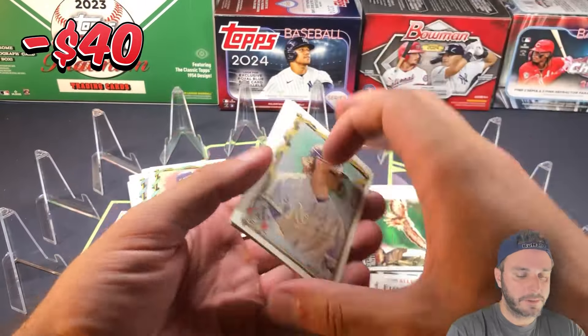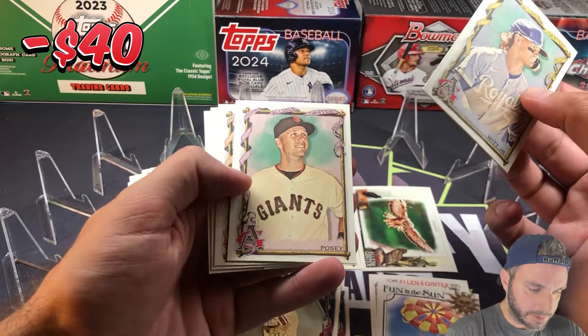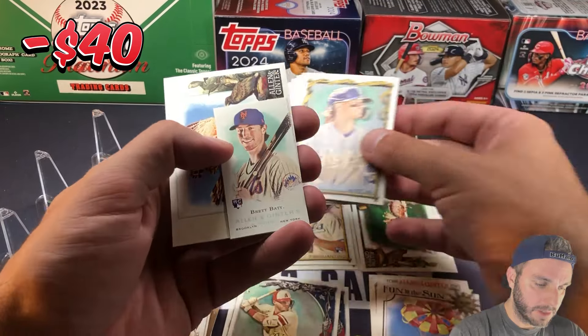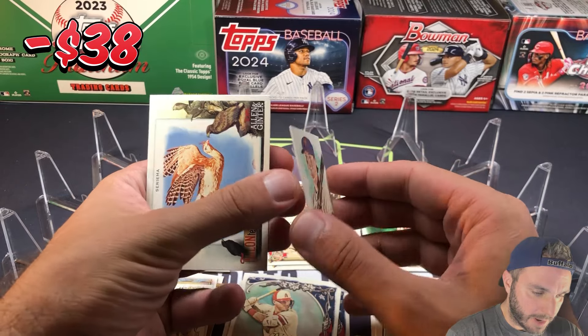There's Bobby Witt Jr. Nice base to get — Buster Posey. Eloy Jimenez, Seth Brown mini. Brett Beatty rookie card — Allen and Ginter's Topps.